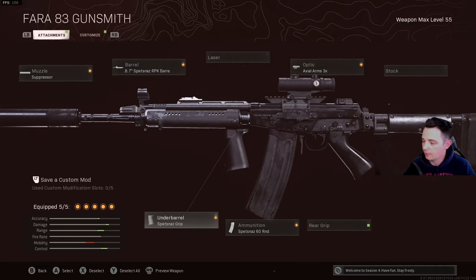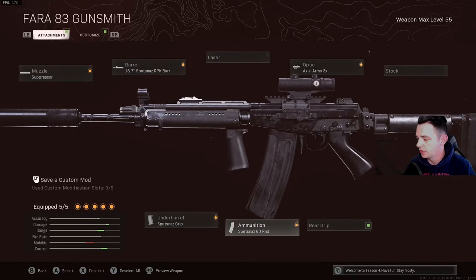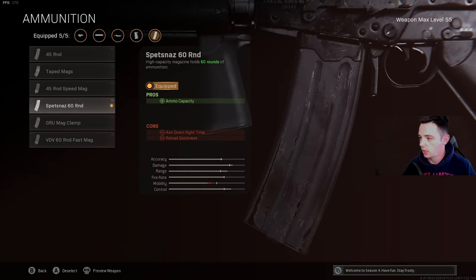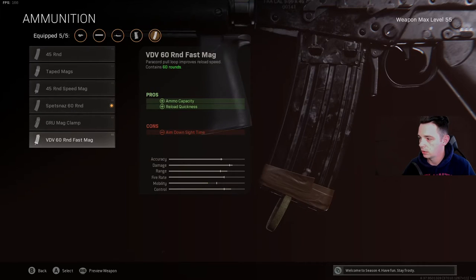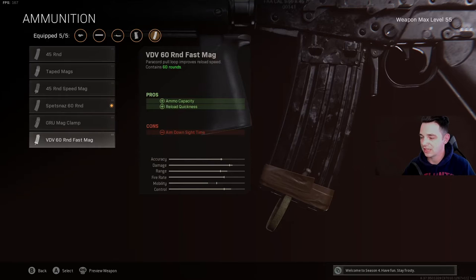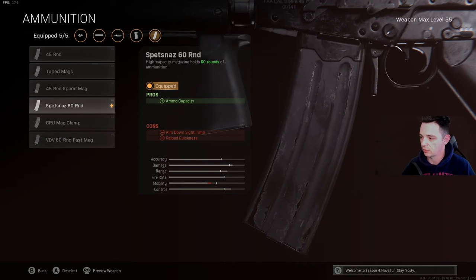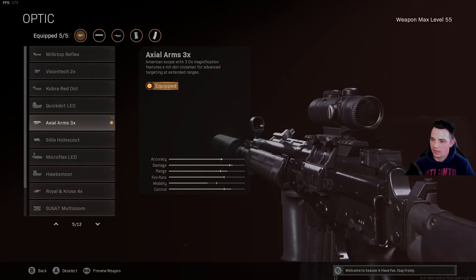When I'm transitioning between buildings or moving around the map without an engagement, I keep my secondary out so I can move faster — it doesn't affect me much, and if you follow that strategy it won't affect you either. I use the Spetsnaz grip to control horizontal recoil as much as possible. Horizontal recoil is random and hard to control, so anytime I can reduce it I do. Then the Spetsnaz 60 round mag — a lot of people run the fast mag but the aim down sight penalty is dramatically worse, so the 60 round is better.